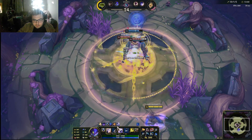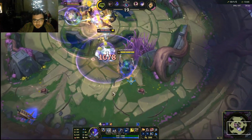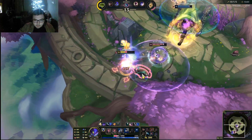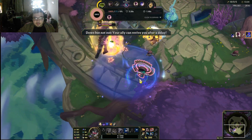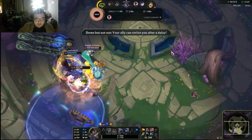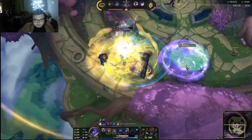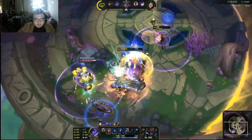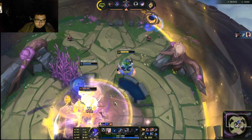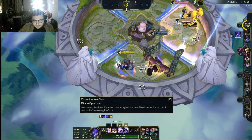In here I cannot go in because Nunu would get me. So what I do in here is just W spam till he gets his form, because if I go in, Nunu's gonna ult me and Lee's gonna kick me. There's also this frustrating mechanic where you cannot click something if you're standing on it — I don't get it, why is it made that way? It's something really made just to frustrate people, honestly.